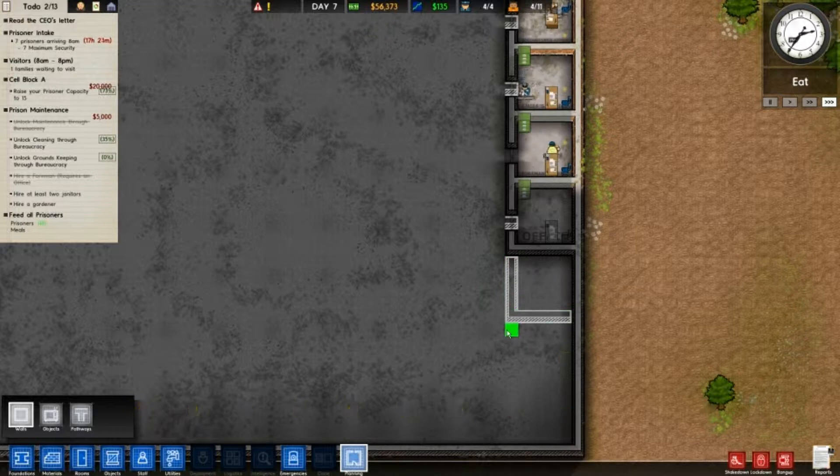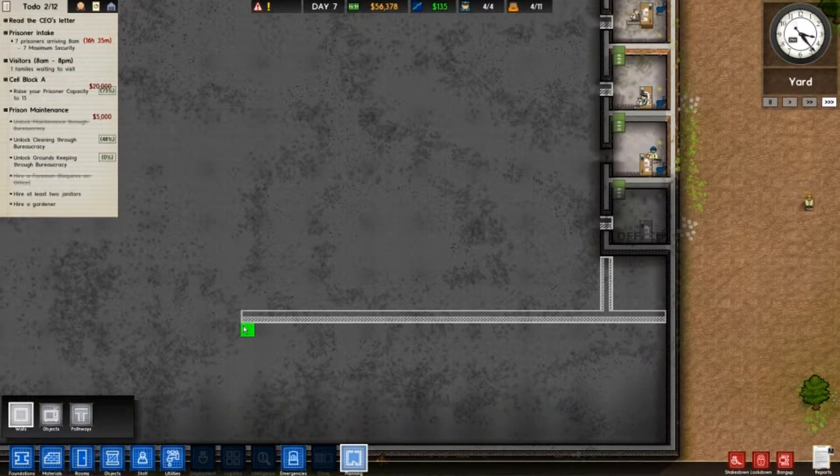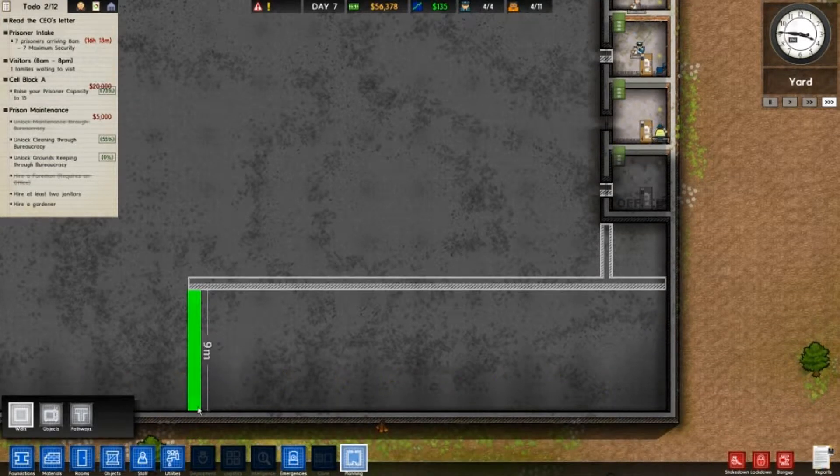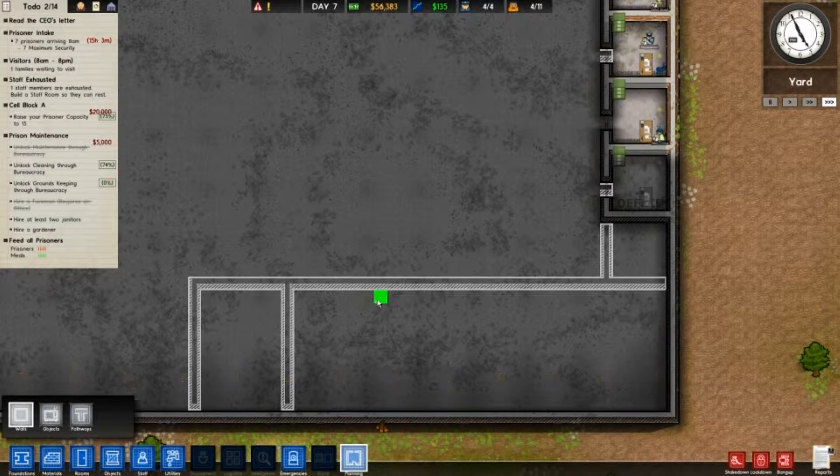We'll make our security room and dog kennels over here, along with storage rooms. These don't really need to be quartered off. This one doesn't have to be too big — this will be the break room. The storage and all the rest of this will be good.